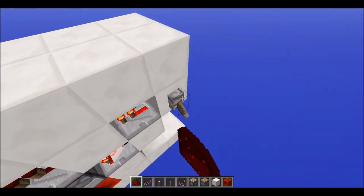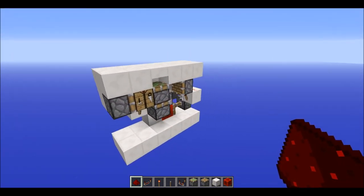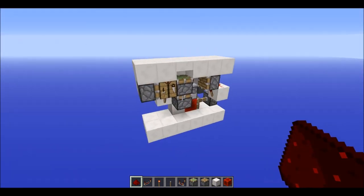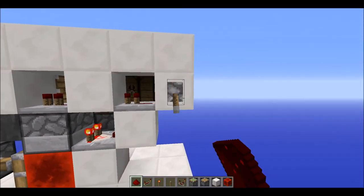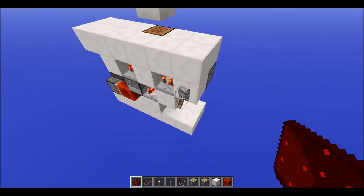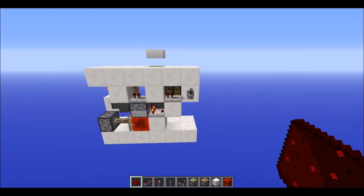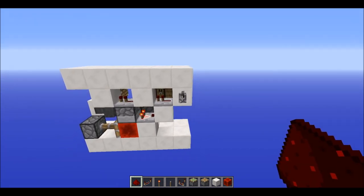Finally, place a sticky piston with a redstone block right here, and you're good. It should be working now — as you can see it does. It's a pretty small contraption and really quite awesome. I hope you guys enjoyed it — rate, comment, subscribe, and peace.